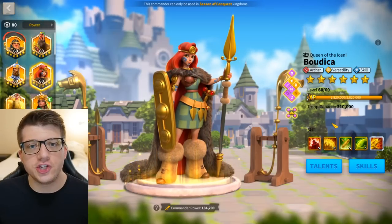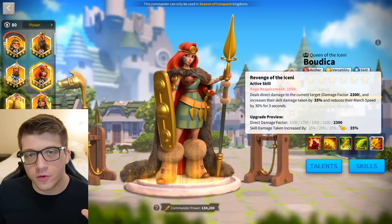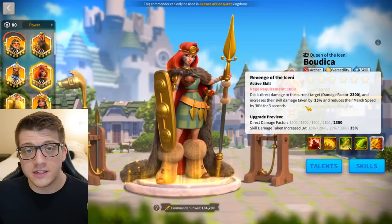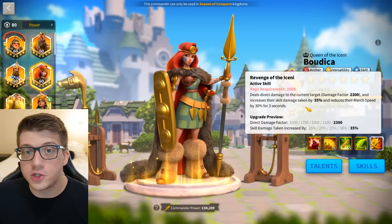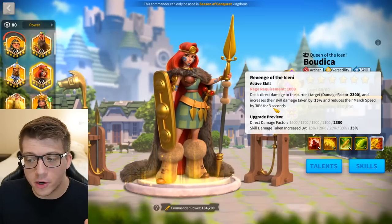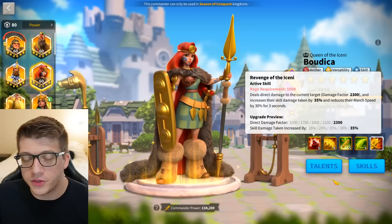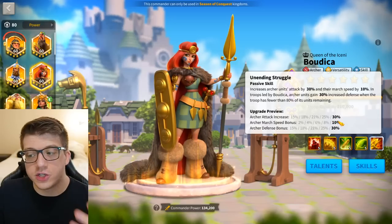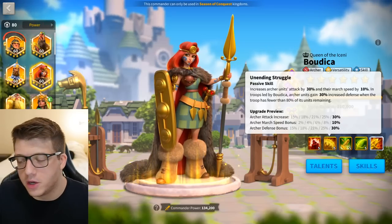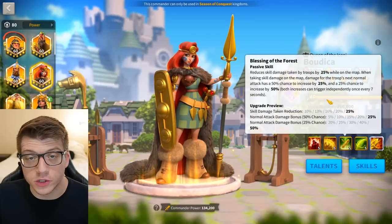Boudicca is super good — she's basically a shoe-in for a YSG secondary. Her single-target damage is really powerful, but what people love most is her three-second debuff: the target takes 35% extra skill damage — remember you'll hit them with YSG after that — and gets a 30% march speed reduction for three seconds. This is very good at snaring the target, slowing them down, and swarming them with allies. Her second skill gives a ton of archer attack, some march speed, and 30% increased defense below 80 units.